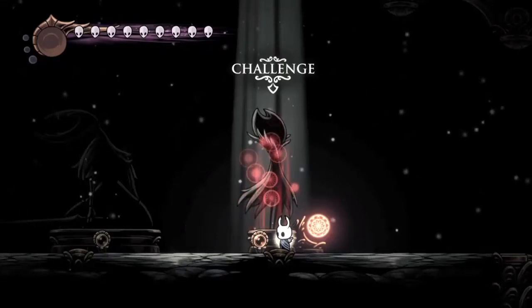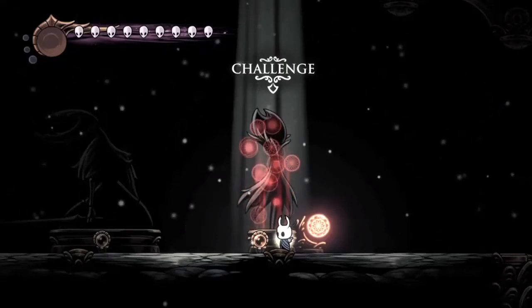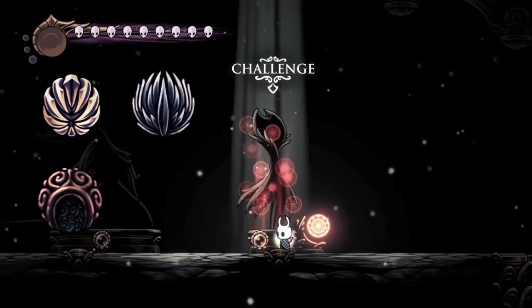Hello everybody, this is a tutorial on how to beat Radiant Nightmare King Grimm. The charms that I use are Unbreakable Strength, Quick Slash, Shaman Stone, and Soul Eater.